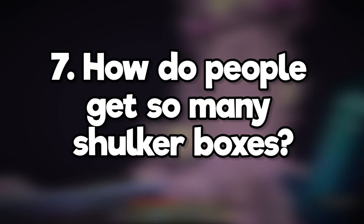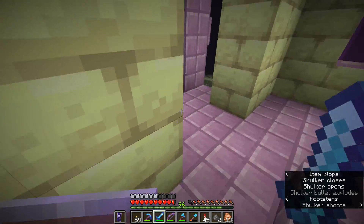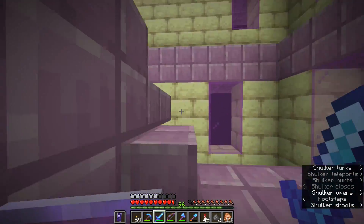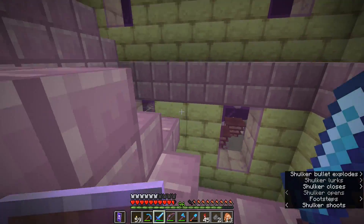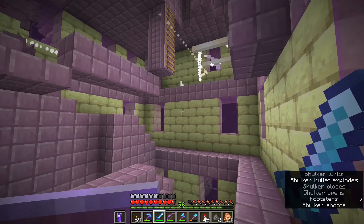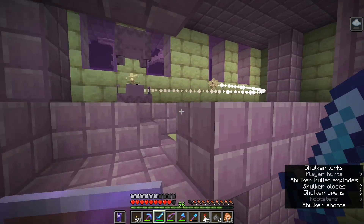How do people get so many shulker boxes? Java Edition has multiple end cities and on single player there's enough to go around if you just fly from city to city killing all the shulkers you find. On multiplayer servers though, you'll usually find that they're using a data pack that allows every shulker to drop two shells.